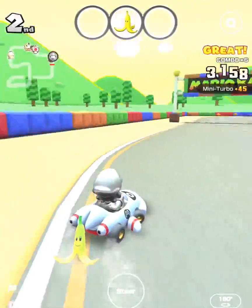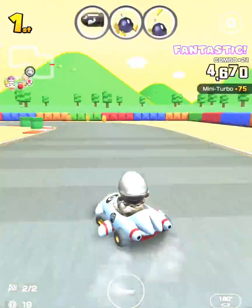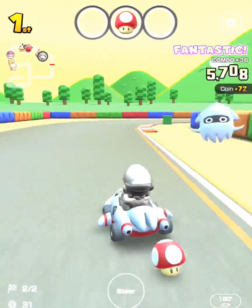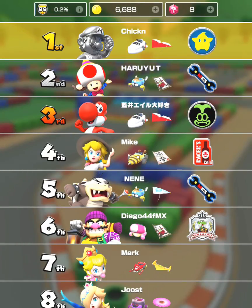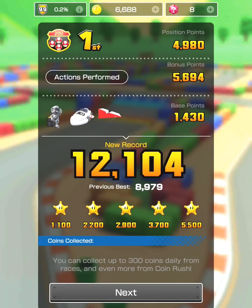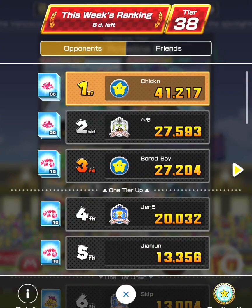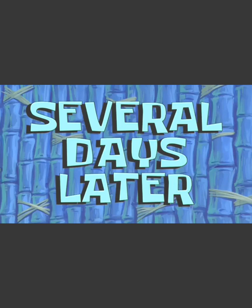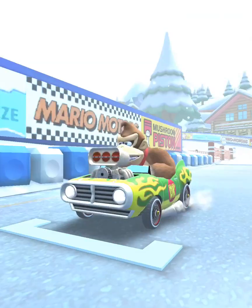I usually use an item ticket at the beginning. Some of you might wonder why — I like to hopefully get a mega mushroom or something really good depending on my position at the start of the race, and then hit my opponents who gather nearby. That gave me a 12k score and I got 41k the first time.